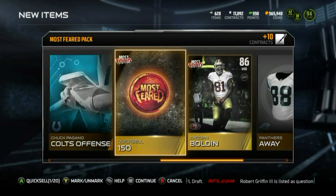Delaney Walker — oh baby, you beautiful elite, you! Alright, that gives us two elites on the day. And we got Clay Matthews — let's go! Quentin Coples, Stefan Wisniewski — alright, keep it moving.